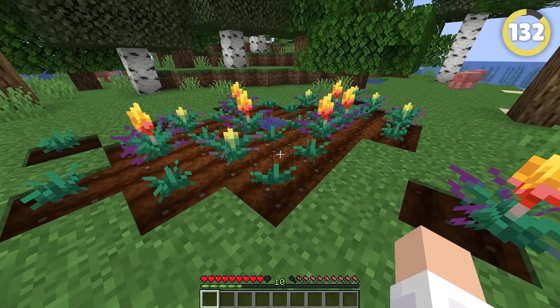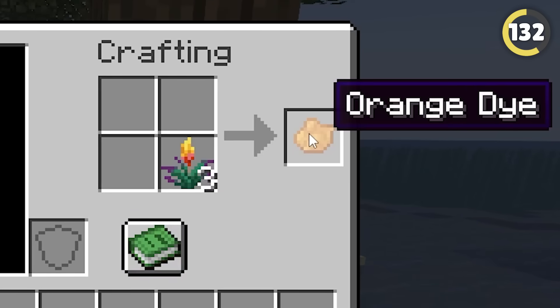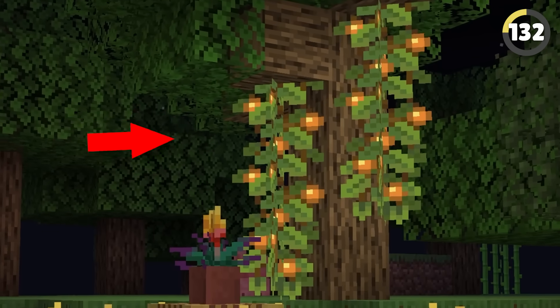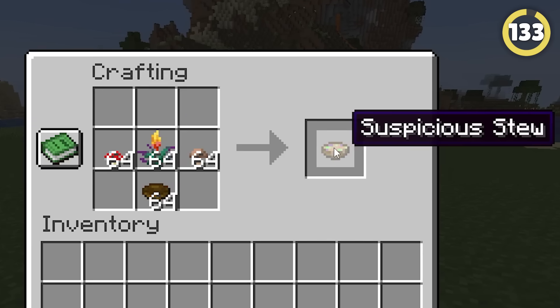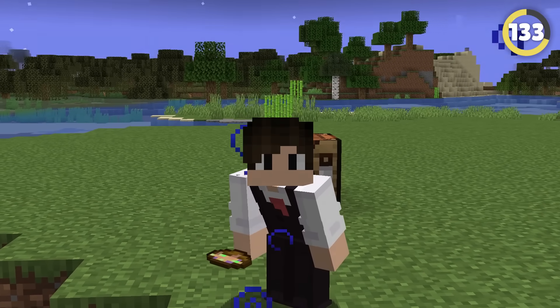The torch flower is actually the first flower we've ever had that is grown with seeds. Unfortunately right now all it can do is make orange dye and look pretty, which I think is a huge missed opportunity for another plant-based light source like the Glowberries. The only other use for torch flowers is to make them into suspicious stew, which will give you night vision for just a few seconds when you eat it.